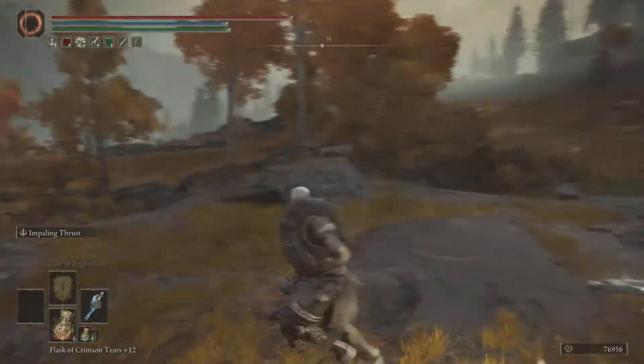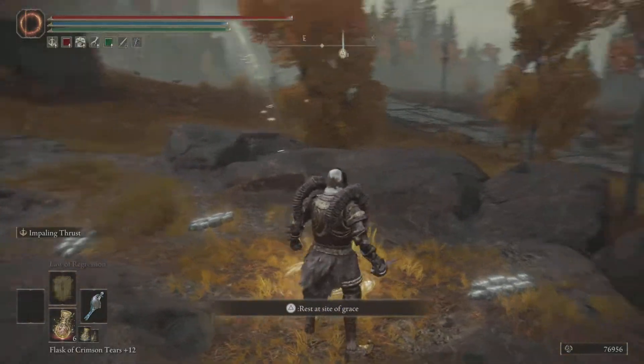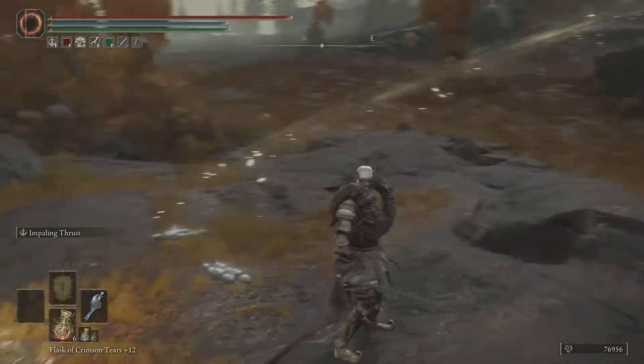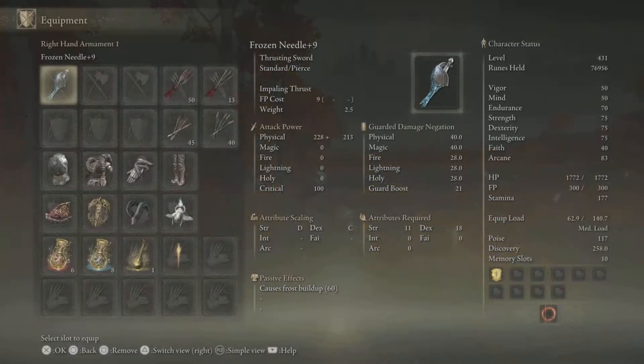Welcome back to another banger Elden Ring video. I have an amazing underrated weapon for you guys today - the Frozen Needle. It does 441 base damage with 60 frost buildup.